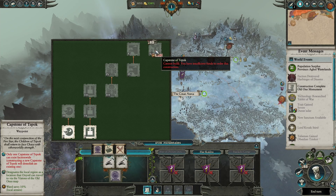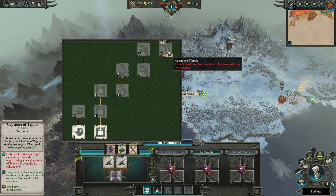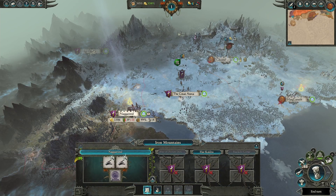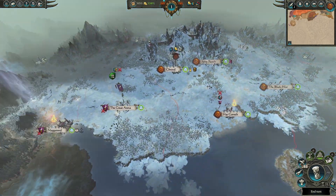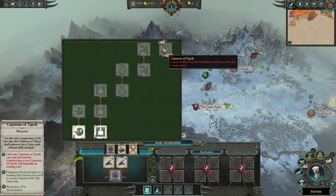You also have the capstone building. This sets up a second location you can teleport to — teleporting only works with Oxyadal — and it's an extremely useful building. It matters because it's a great way to establish your front lines and allow Oxyadal to stay on the front lines while also letting him take care of Visions of the Old Ones tasks. When you complete a vision mission and get sent far away, without a capstone your only choice is to go back to your capital. The capstone lets you establish a new front line for your lord to return to.